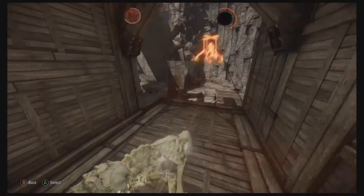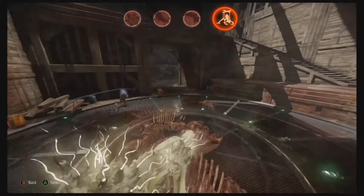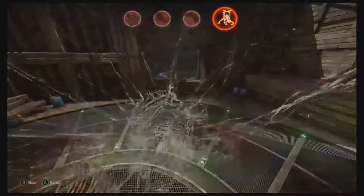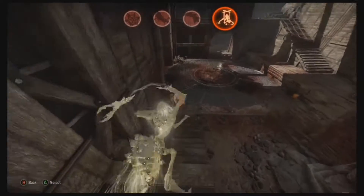Your Mimic is a living bomb. Use it to damage targets remotely. It explodes when time runs out, if it takes too much damage, or if you press the ability button a second time.